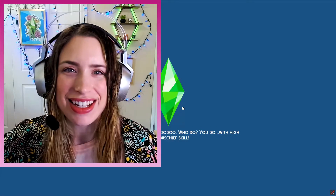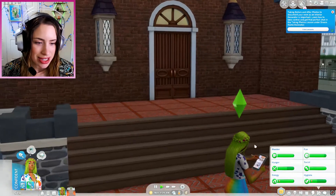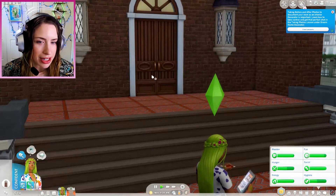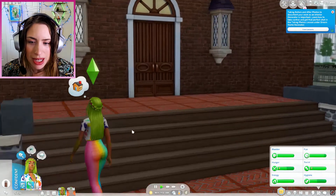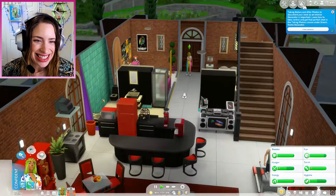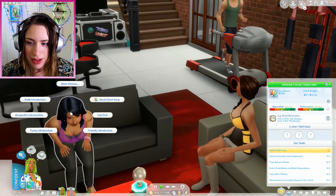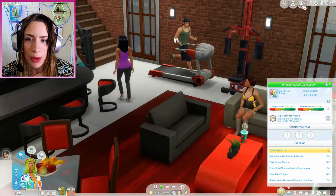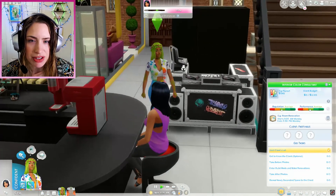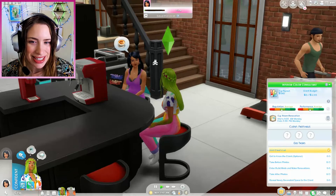All right, time to design! I'm so excited. Let's go to work. We are at the party house, and it looks like Kiwi is doing a little work on her sketch pad. Taking before and after photos to document your work as an interior decorator is important. Let's go knock on the door and start working on our first little assignment. It's a big house! Let's go ahead and talk to a few of the household members and get to know what they want, then we'll pick a room that we feel will be the easiest.